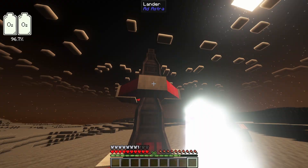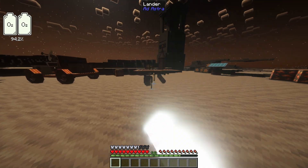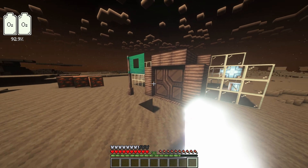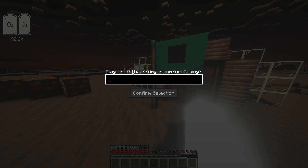If you want to return home, shift right-click your lander and collect the rocket fuel and launch pad, and prepare your launch as you did before. To remove the lander, you can punch it. It's one small step for man, one giant leap for mankind. You just reached the moon, and can show everybody by placing a customized flag, which can display any Imgur image URL.